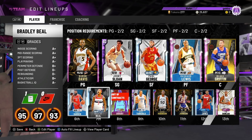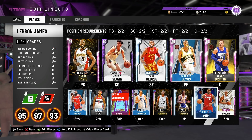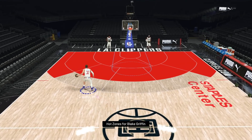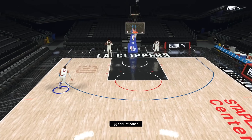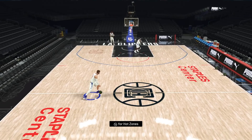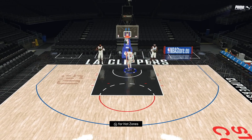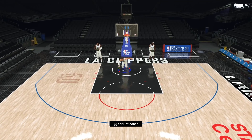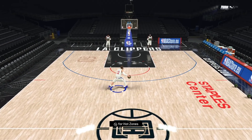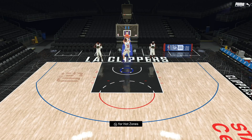Blake has two hot zones outside the three and hot zones everywhere inside the three. That's the nicest release Blake Griffin has ever had. He's still got the cheesy dribble moves from last year. I might have to grind this game out and get this card for my own account because it's incredible.